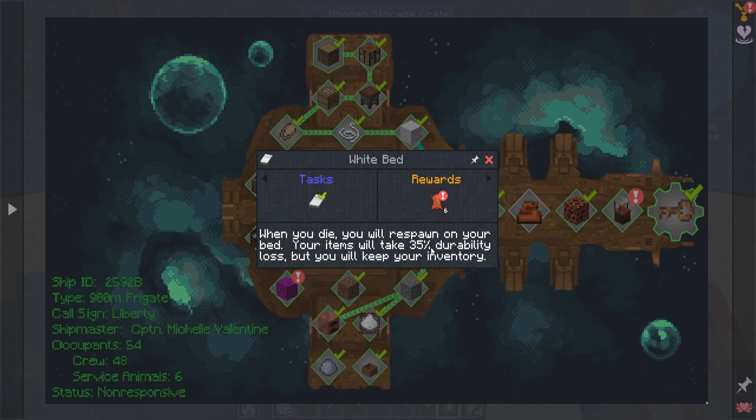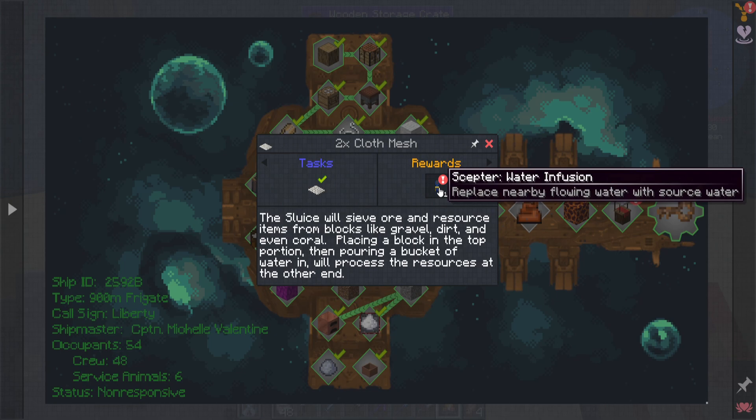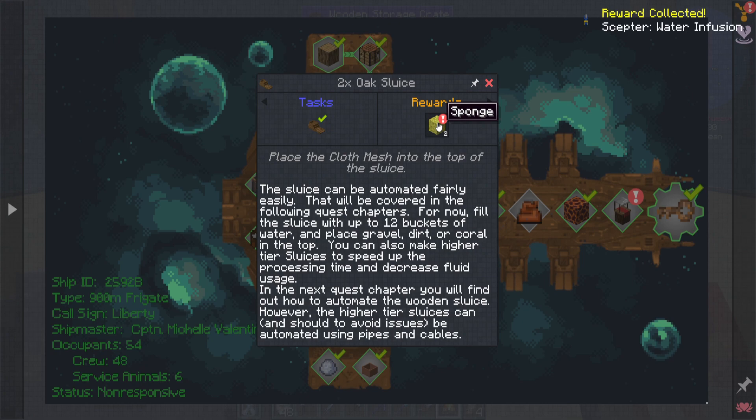The white bed — when you die, you'll respawn. Items will take 35% durability loss, but you will keep your inventory. And if I understand properly, your items don't break now — they'll go to 1 or 0 durability, and you might have a chance of repairing them in the chests, which I think also repairs quicker now. Scepter water infusion — replace nearby flowing water with source water. That's curious.